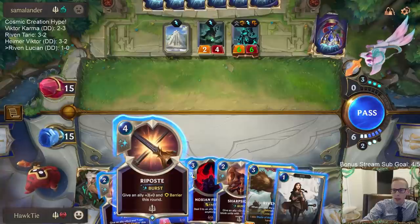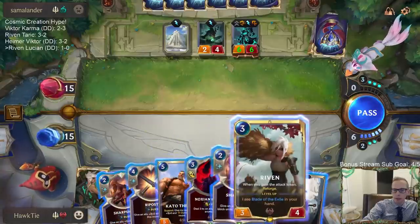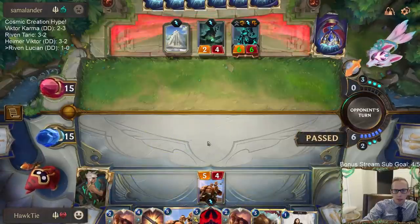So I have Riposte, which means I have four other mana. I'll just wait until after attacks.